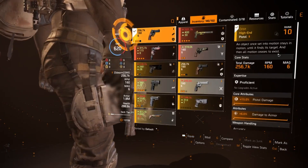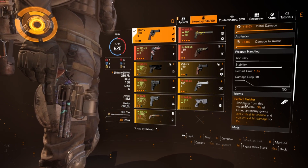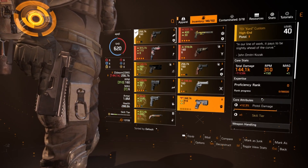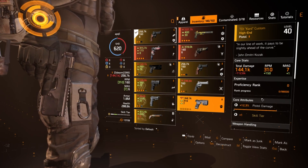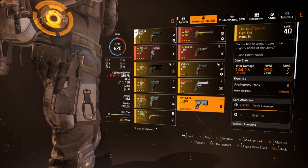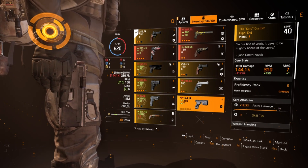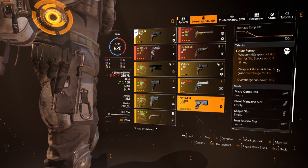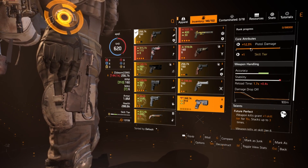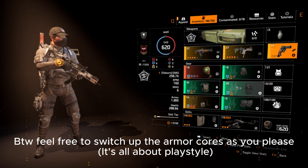The sidearm doesn't matter all that much. I'm using the Orbit because with the talent Perfect Finisher — swapping to another weapon within 10 seconds of a kill grants 35% crit chance and 40% crit damage for 15 seconds. Another option is the TDI Card Custom, a PvP exclusive pistol from the Countdown vendor that gives you plus one skill tier, which is really nice. You can re-roll the talent to whatever you want since you can't re-roll the skill tier.